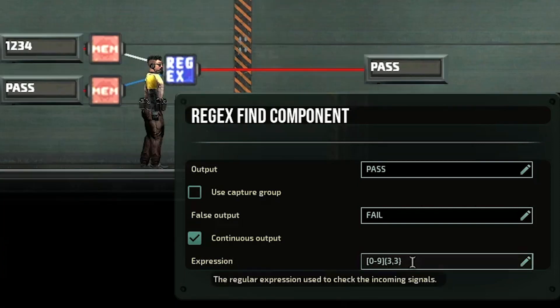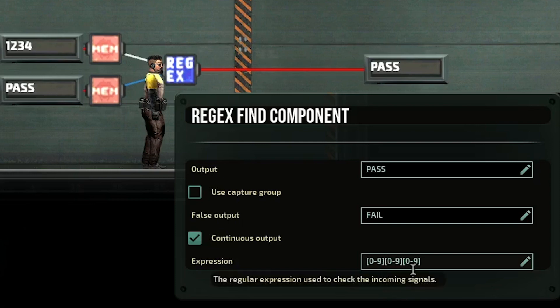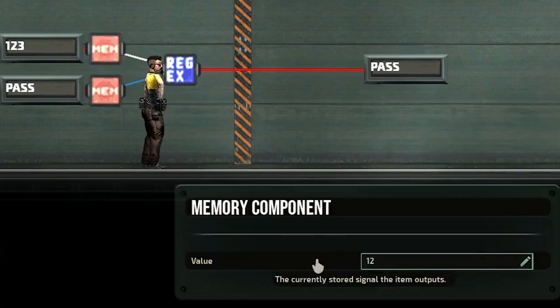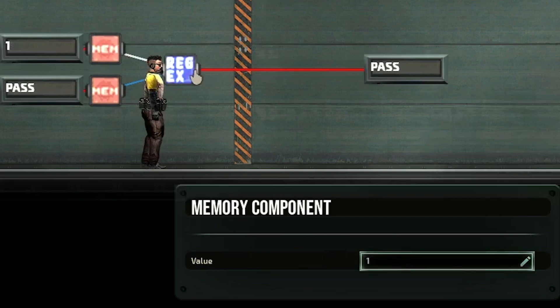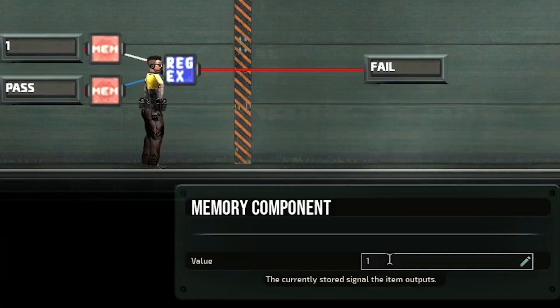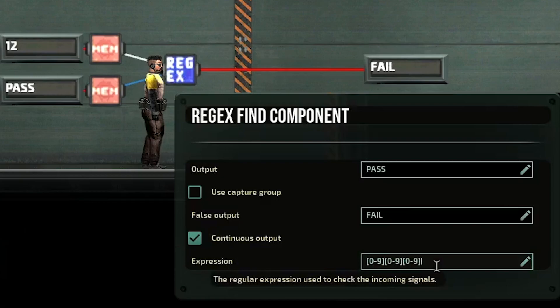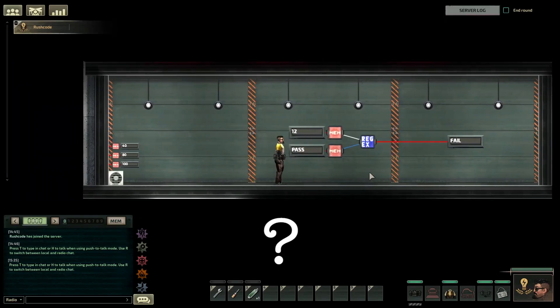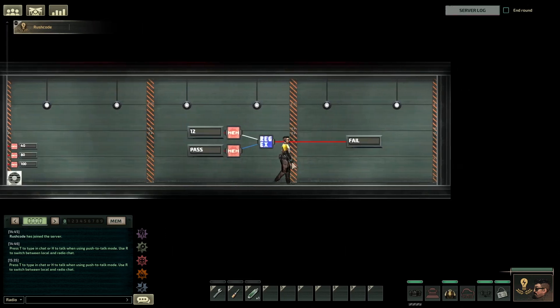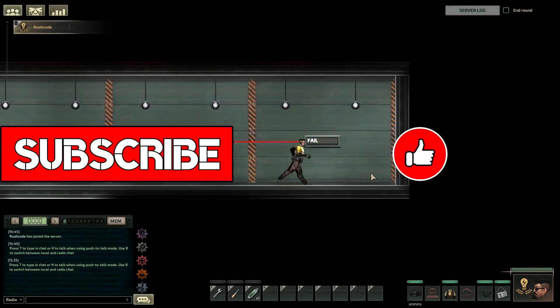We'll talk about anchors in the next video. Finally, if you want to accept anything from 0 to 100, doing [0-9] three times is not good enough because you can't use single or double digits. You'd have to make the first and second brackets optional with question marks. Testing this out: 1, 2, 3 passes; 1 and 2 passes; and so does 1. If you remove any of those question marks, single digits will immediately fail. That's it for the video — if you have any questions, let me know in the comments below. Thanks for watching, smash like, hit subscribe, and I'll see you guys in the next video!